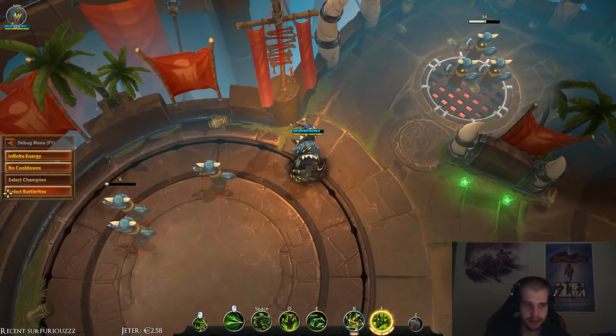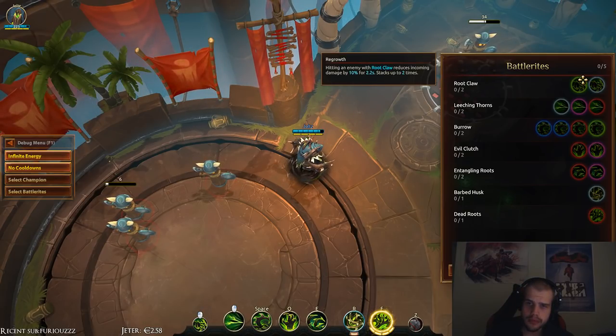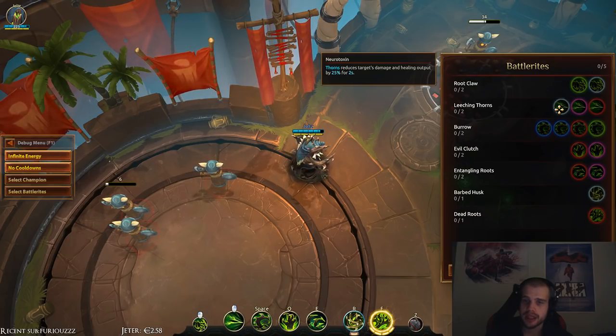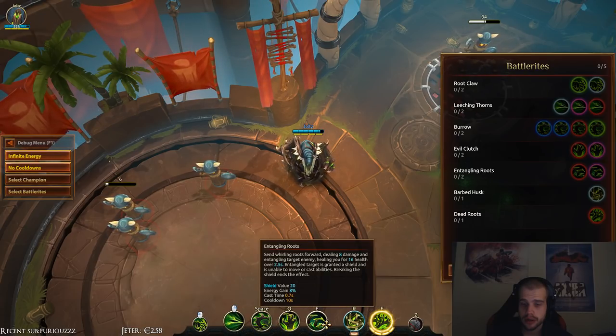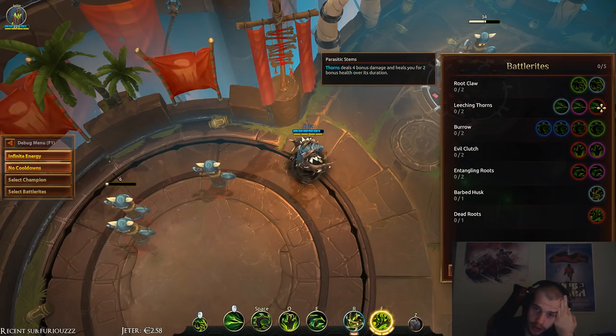Alright, so that's the basic abilities of Thorn. Let's see the battle rights. Hitting an enemy with Root Claw reduces their damage by 10% for 2.2 seconds, stacking up to 2 times. Root Grip range increased by 20%, drags target enemy closer and deals bonus damage. Thorns reduces target damage and healing output by 25% for 2 seconds. Thorn raises the movement speed of the target enemy by 15%. Thorns deal 4 bonus damage and heal you for 2 bonus health over duration.